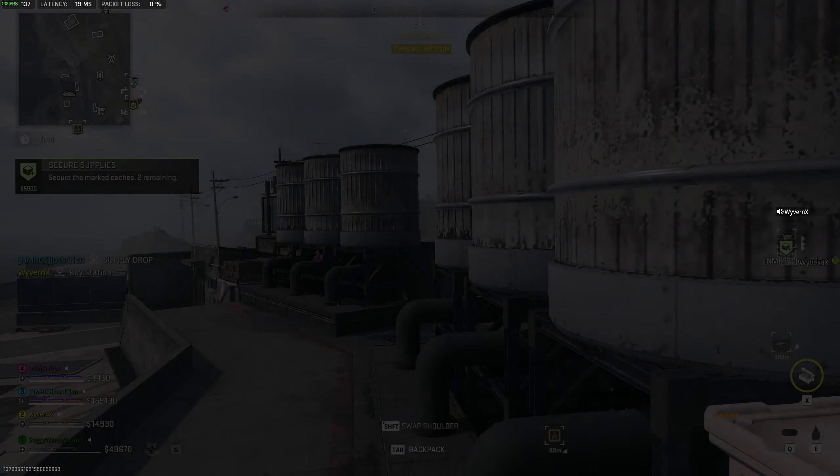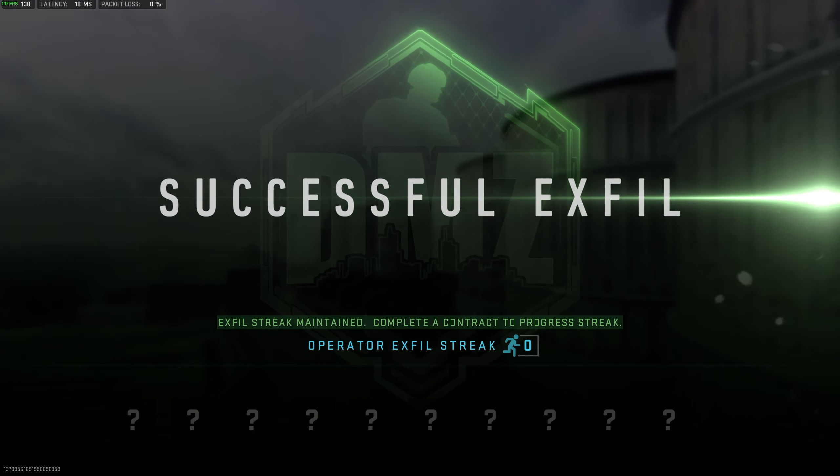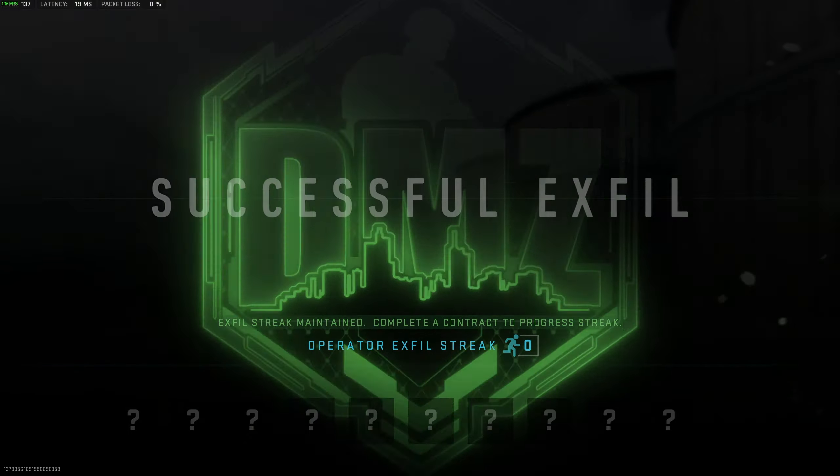And there we go, extracting with the last gold bar we need. That's really it for this quick mission and for the gold bar locations on Ishika Island. Anyways, thank you all for watching, my name's been Troubleshoot, and I'll see you all next time. Ciao!